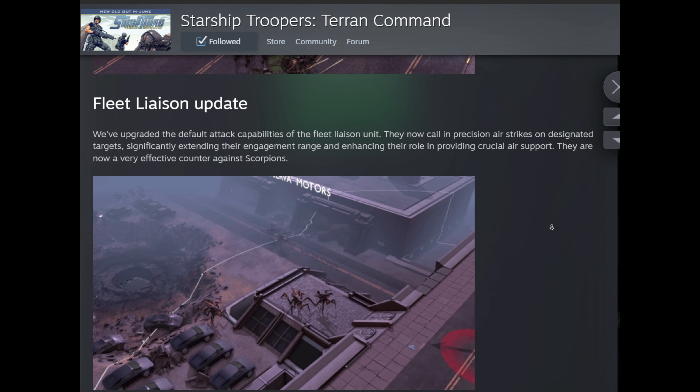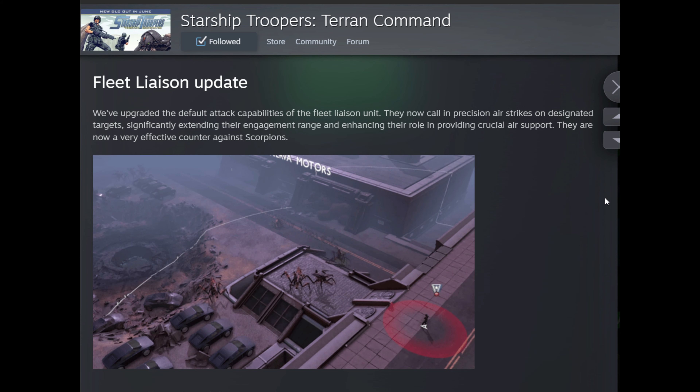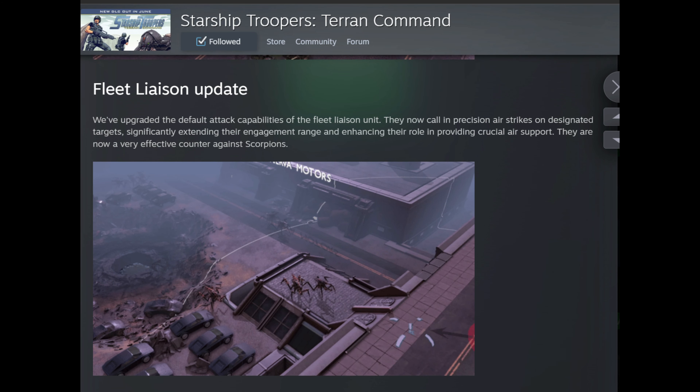We have an update about the Fleet Liaison — changing its ability. Now he has a basic normal attack that calls a fighter to deal with the enemy. It's making this unit more effective. I think it's easier to use him that way, and I think the change was needed.